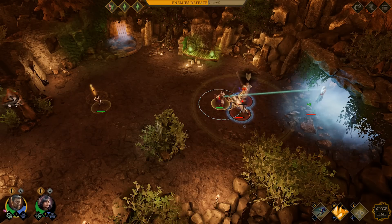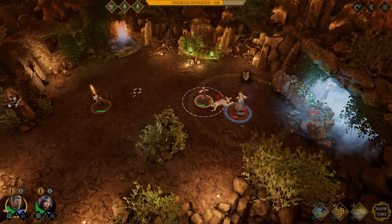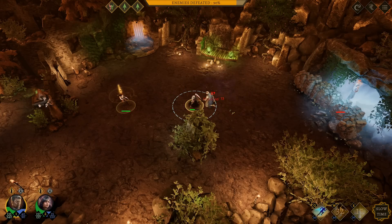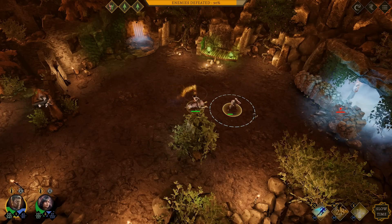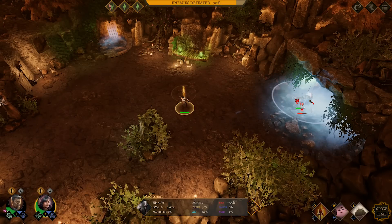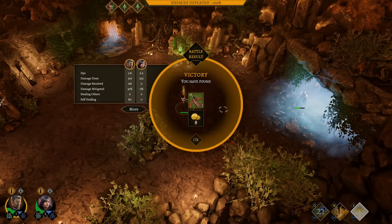Let's try to take them down quickly. We could do something like this and then back up - that actually works, I like that. We can just attack from range. Dash is up, we got this. Any more enemies? Nope, we are done.